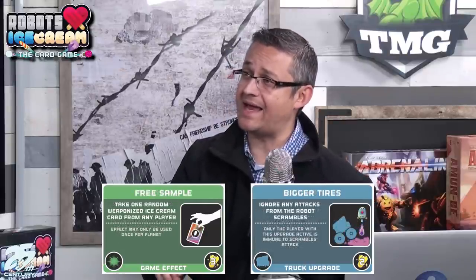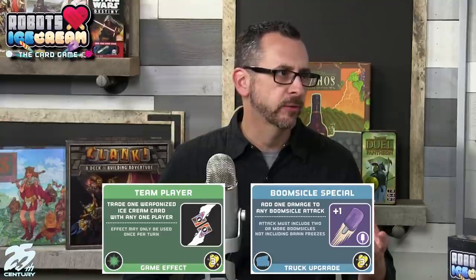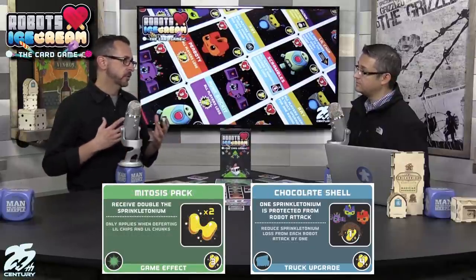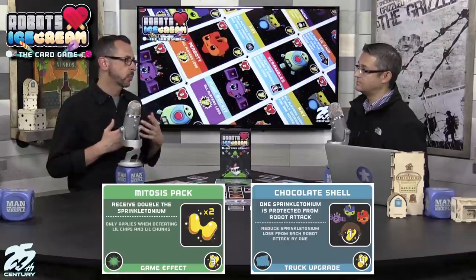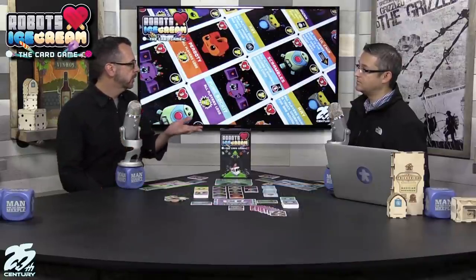Most effect cards are green and do either a one-time effect, once per round, or once per game. The upgrade slots do cool things — they may add an additional card to your hand, or make your ice cream more powerful, so your boomsicles might only need two instead of three to take out a three-hit-point robot. The range of costs is interesting: some cost one or two sprinkletonium for weaker cards, but some cost five or even seven for very powerful ones.